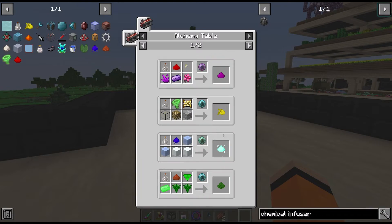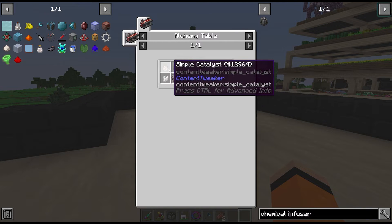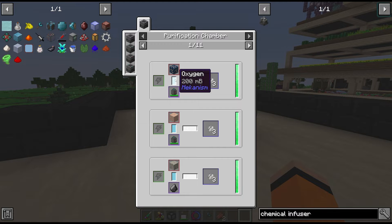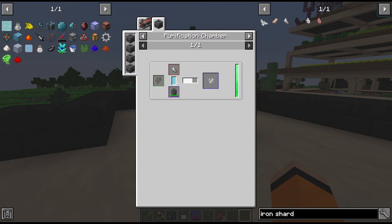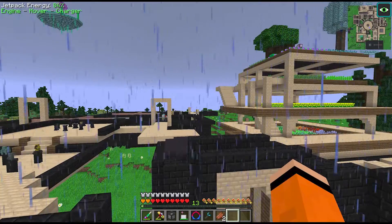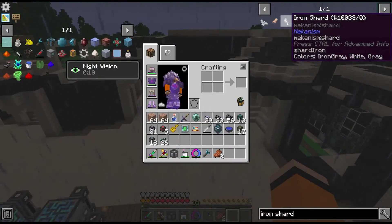All of the tier 2 essences require the strengthened catalyst, which is the next tier of the simple catalyst. This takes mekanism ore clumps, which we produce from various ores that have to be purified in oxygen. We'll also need shards soon, which are created using a different purification process. The shards are created in hydrogen chloride in the chemical injection chamber, so we need both shards and clumps. It's a lot of back and forth but I think it's worth automating this stuff now.